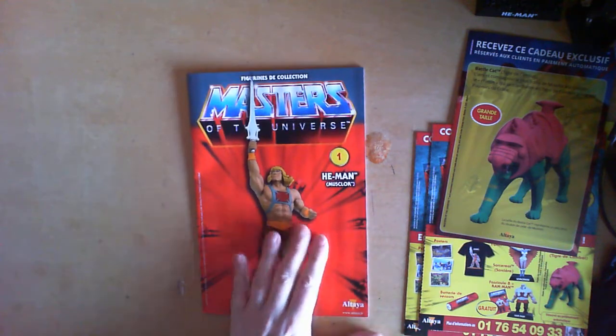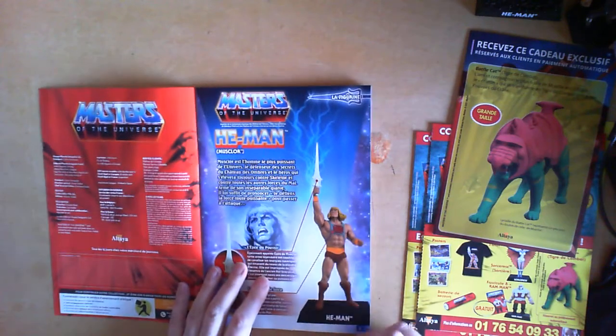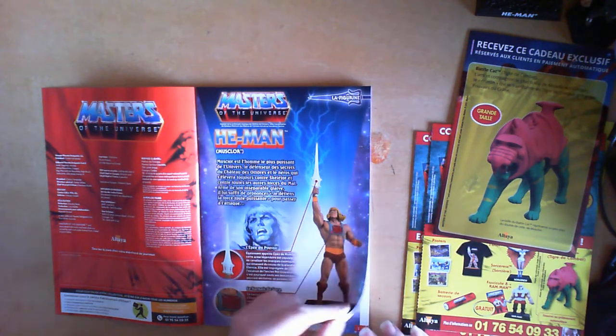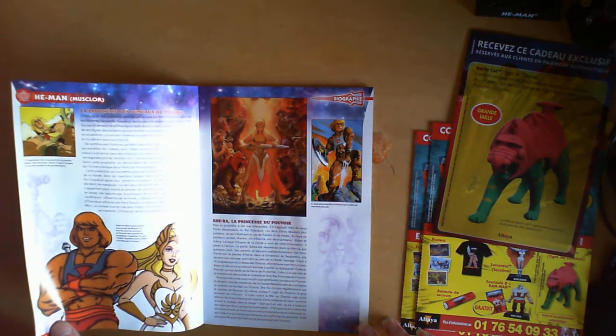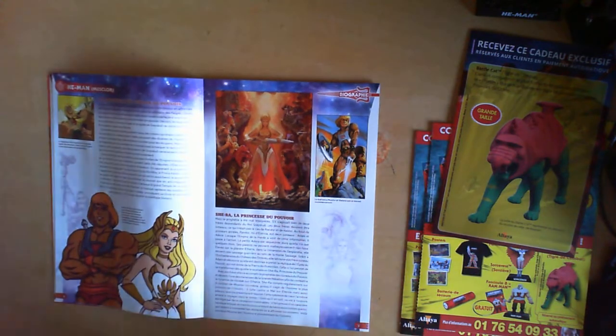The magazine itself is twelve pages — sixteen pages altogether. You have the biography of the figurine you receive, which in this case is He-Man. It is in French, which can be difficult if you don't speak French, but most smartphones now have translating apps — you just take a picture, scan it, and you can read it in whatever language you speak. The biography features the 2002 version of He-Man. I don't see any New Adventures He-Man, which I'd be interested to see if it's included.